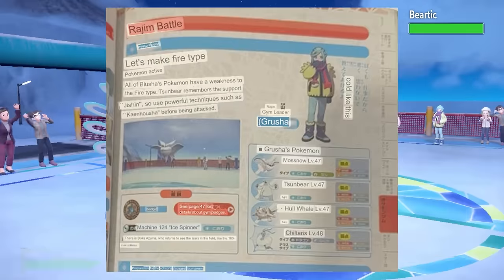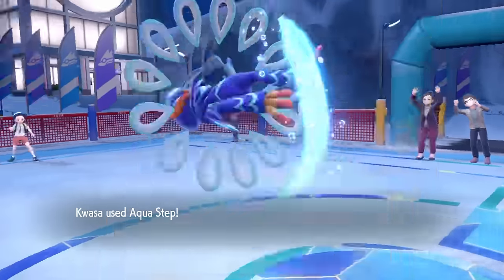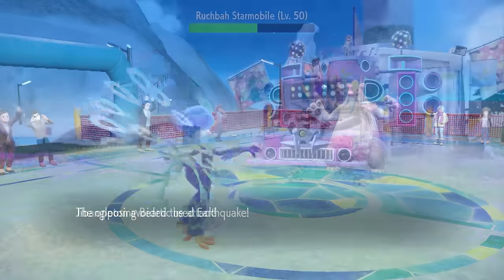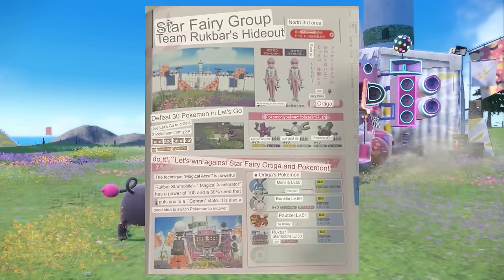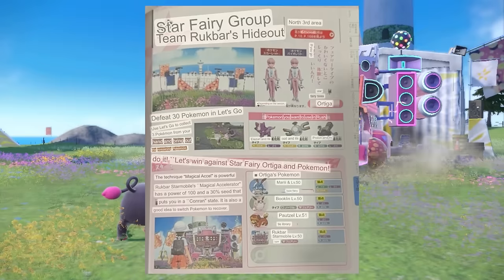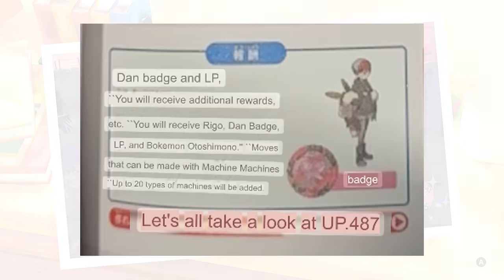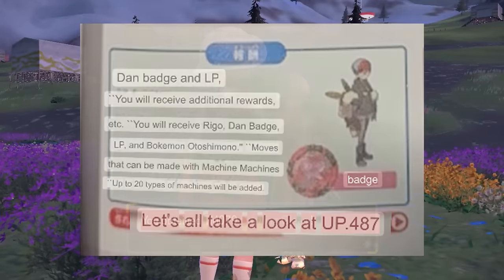Either way we make it to Grusha or 'Blusha's' gym pretty easily. The guide recommends fire types even though we just got rid of our only fire type, but the gym battle was still pretty easy for us as fighting Pokemon are super effective against ice types. After Grusha we have Team Ruckbar's hideout with Ortega and the Fairy group. The guide still recommends specific Pokemon for this Team Star fight and recommends unevolved Pokemon that wouldn't even be good here, so I just don't use them and use the team I already have. This gives us another Dan Badge and the move Dazzling Gleam or 'Magical Shine.'